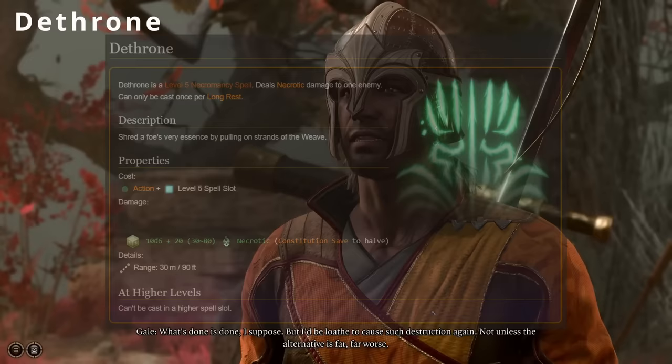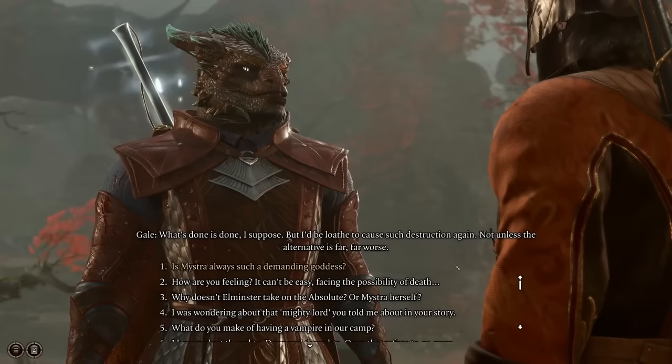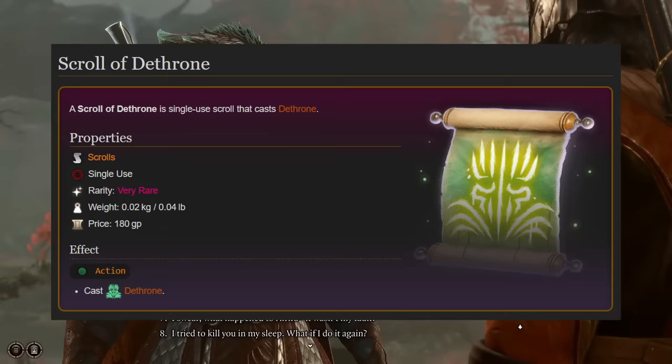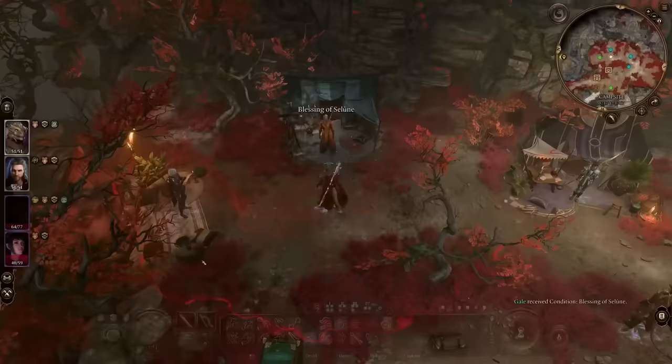Next up on the list is the level 5 necromancy spell, Dethrone, which deals a very healthy 10d6 plus 20 necrotic damage on a failed constitution save to a single target within 90 feet. Dethrone can only be cast by using a Scroll of Dethrone or added into the Wizard's spellbook by scribing it. In Baldur's Gate 3, there are only 2 Dethrone spells available, both of which can be obtained within the Cassus section of the Sorcerer's Vault.